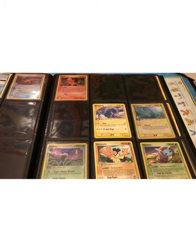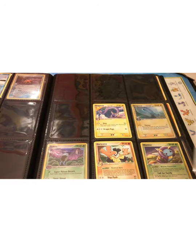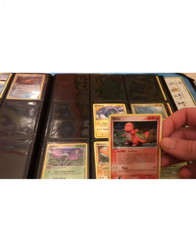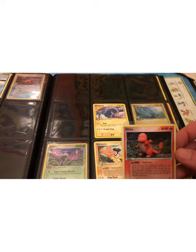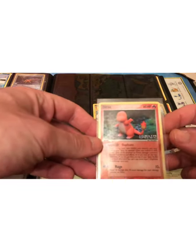Because most collectors are going to start out — especially ones that are starting up collecting again after collecting from their childhood — they usually go back to the base set, Wizards of the Coast, Jungle, Fossil, Rocket, Gym. And then if they continue on the path, they'll kind of get around to these cards. And I wanted to show you this set.